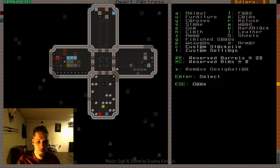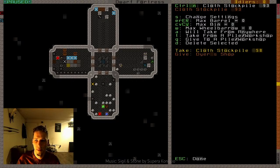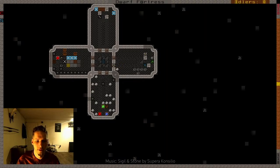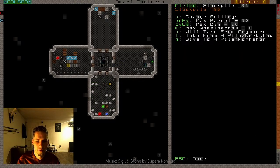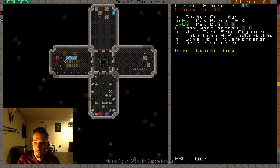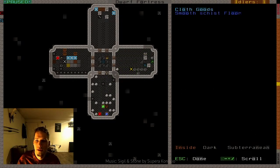Dyes will go here — no barrels here, give to that workshop. And then this takes from the workshop. So you basically just have a pretty simple system: thread here, dye here, they both give to the dyer's workshop and then they output some dyed thread. We're gonna allow bins for the dyed thread but not for the dye or the regular thread, because I want to see how much I have.